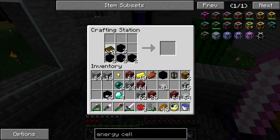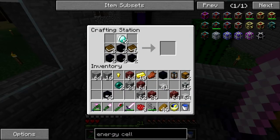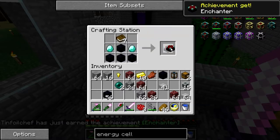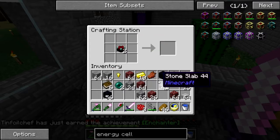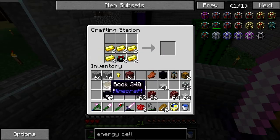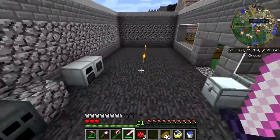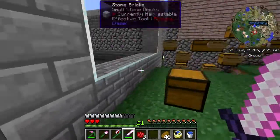I need a couple of enchanting tables. That's the way you make them. Chunk loaders — and if I had enough enderpearls I would be willing to surround one of these things with eight enderpearls and make a bunch of spot loaders, but for right now I don't really need it that badly.